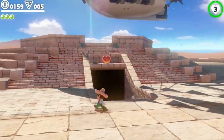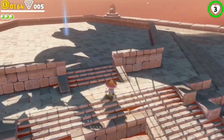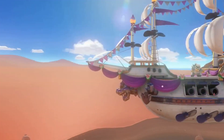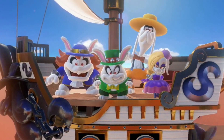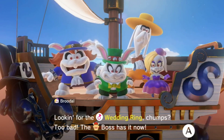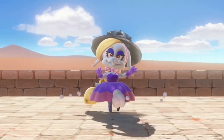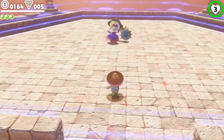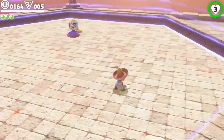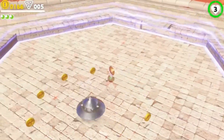Up here we go, about to confront one of the Broodals. Folks may have seen them in our original teaser trailer for this game. They are an evil wedding planning firm — they've been employed by Bowser and are in charge of making sure his wedding goes off without a hitch. They are very serious about their work. Their work ethic is admirable.